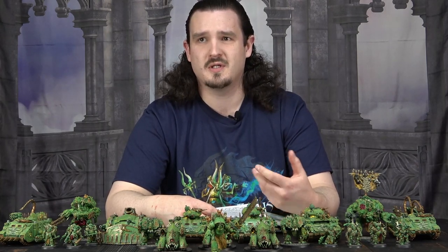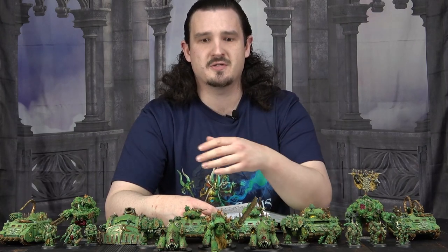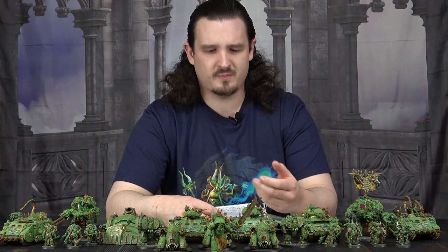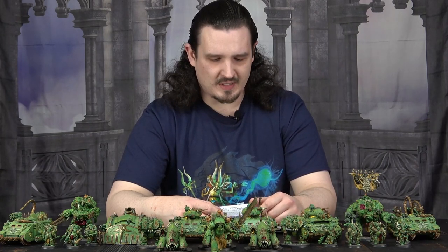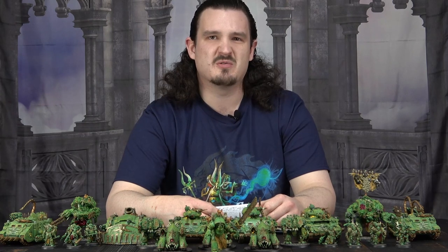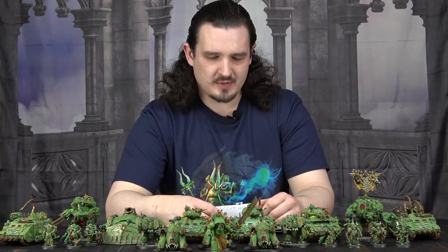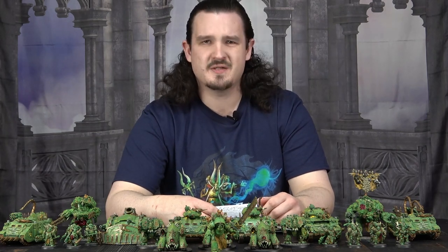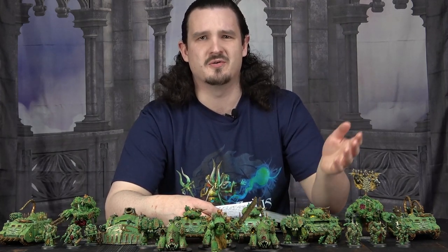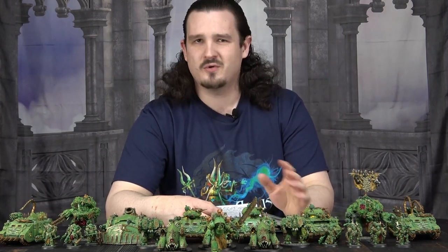The Break Their Spirit stratagem costs one command point and makes the enemy unit minus four Leadership for the end of that turn if they take a casualty in combat. The intention in the book is to catch them in the morale phase. But for scoring an objective at the end of the turn, even if you were fighting Space Marines or Necrons at Leadership 10, you've put them down below seven now and your Warlord Trait would take effect. Also, Chaos Spawn have a minus one Leadership aura within six inches, so if you had Spawn lurking around, you could potentially put them down to seven. But I don't want to have to faff around to get a Warlord Trait to work.